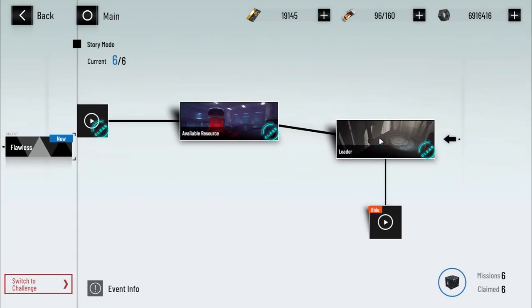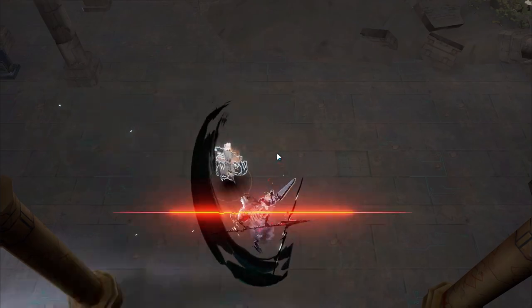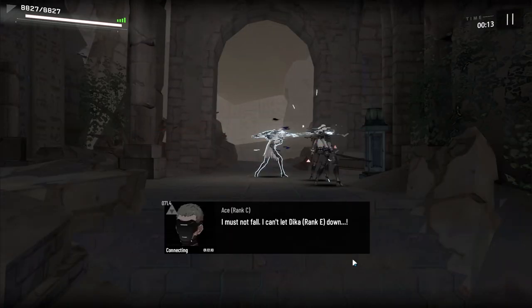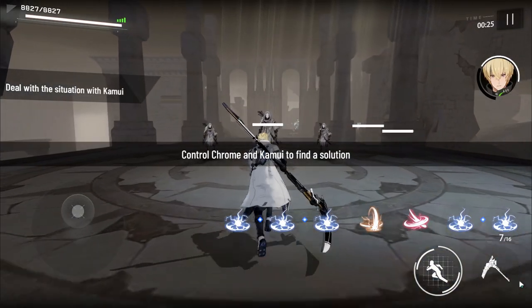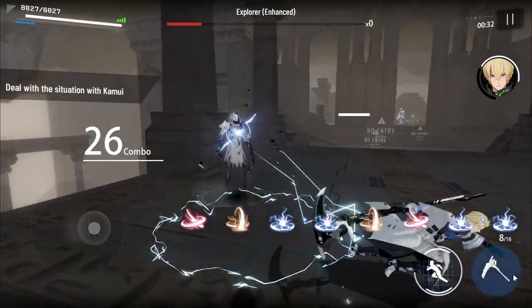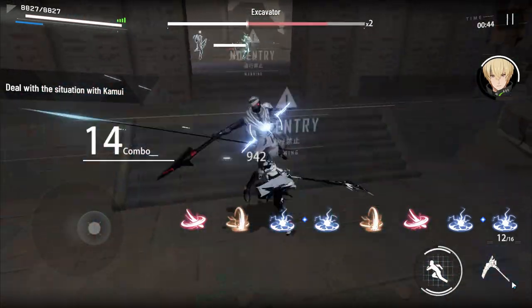That pretty much covers the available resource chapter. What you'll want to do next is play through the leader chapter. We're going to skip through the story and get the stage loaded. For the most part, you're going to see Kamui in the back fighting a couple of mobs, and then the two constructs we met in the previous chapter fighting some mobs as well. This stage is very straightforward — you're going to have to clear the mobs. If you don't clear them in time, these two constructs will get defeated. These enemies melt like butter — if you look at their HP bars at the top, they just go down quickly.